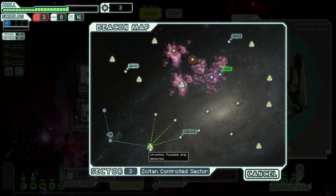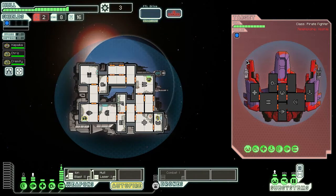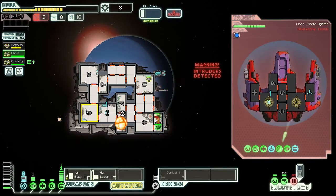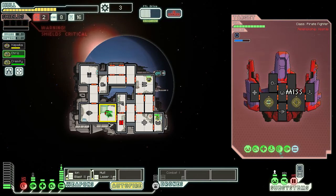There's a ship detected on this one, so I guess we'll fight. We jump just in time to witness a Zoltan ship's FTL drive overload — their captain implores us not to get involved, but it's too late. Their attackers are already upon us. Oh crap, borders! The good thing is it's just a slug man. We need more crew — I'm leaving vital stations like the engine to go fight these guys.